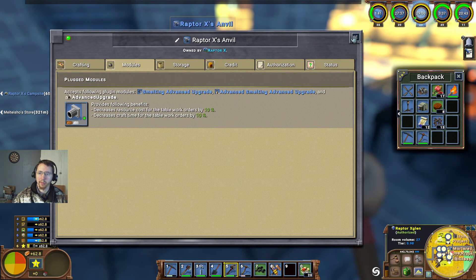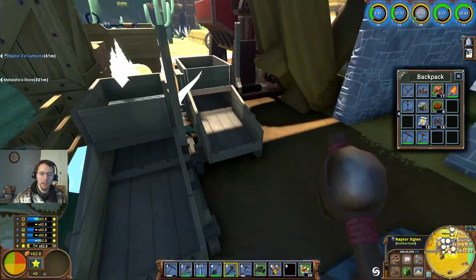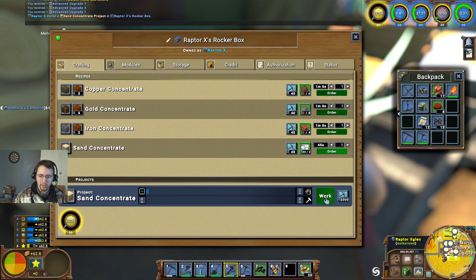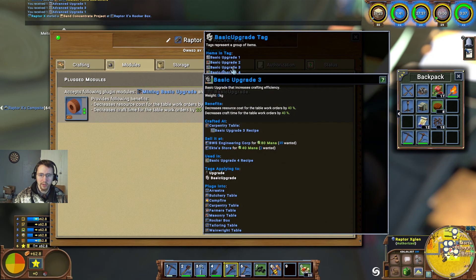We'll go ahead and pop that one right back into there. Let's go ahead and pop down here to our rocker boxes — we've got plenty of crushed material there still. Let's go ahead and do one for 50. This is still only a 25% basic upgrade. Let's see if there are any threes on the market.